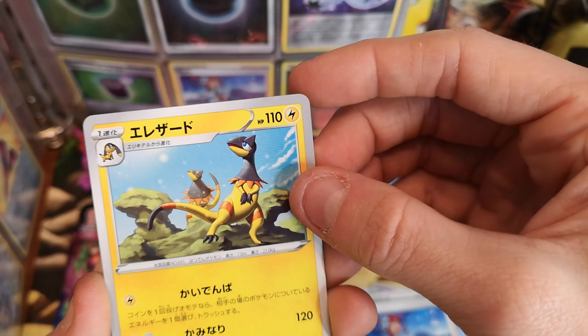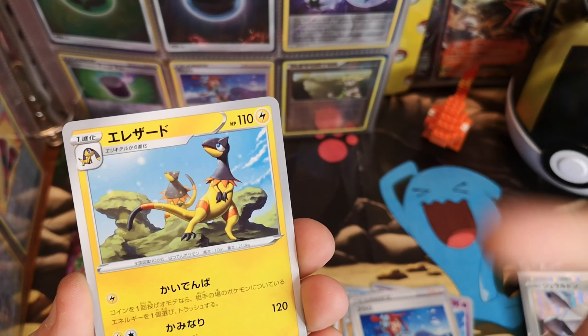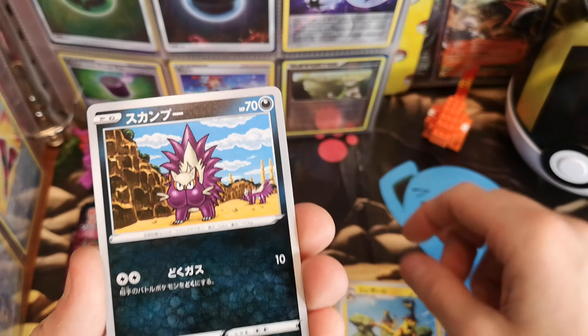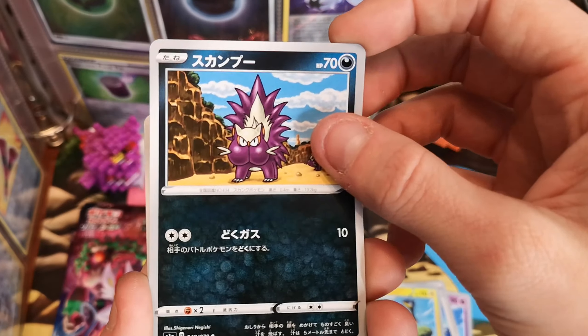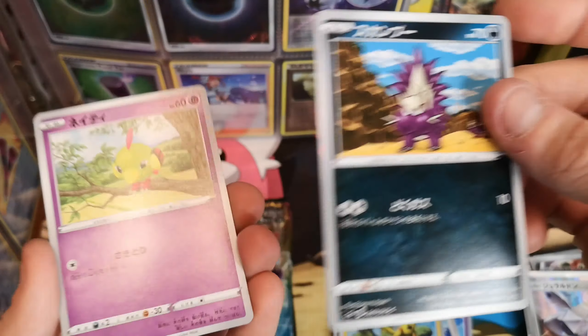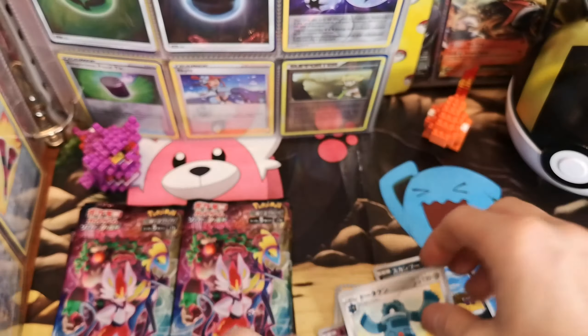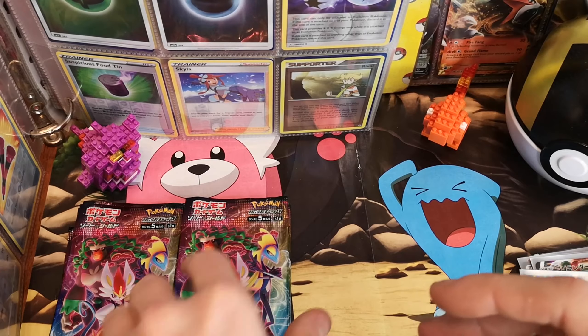We got another Skylar. It's Heliolisk's evolution and I'm not having it — I'm rubbish today. New year, new me. New year, same me. Stunky. Natu — how do you do? Bronzong. He's weird, I don't like it.